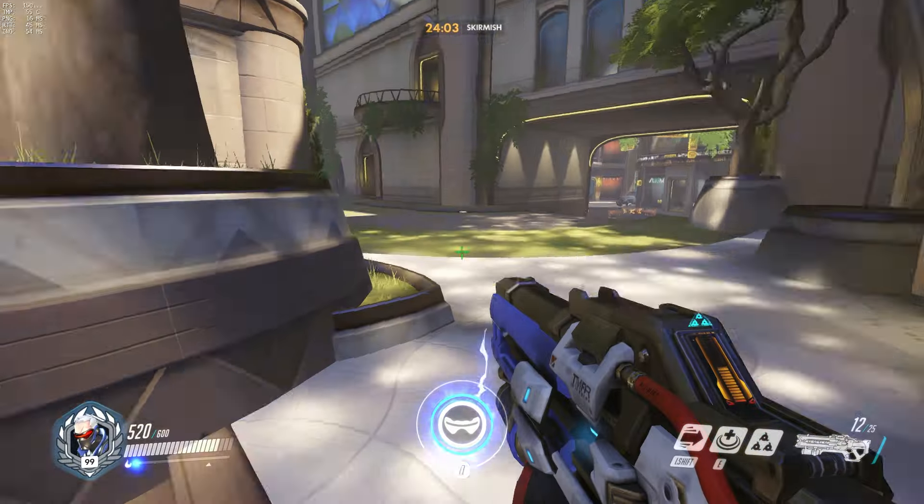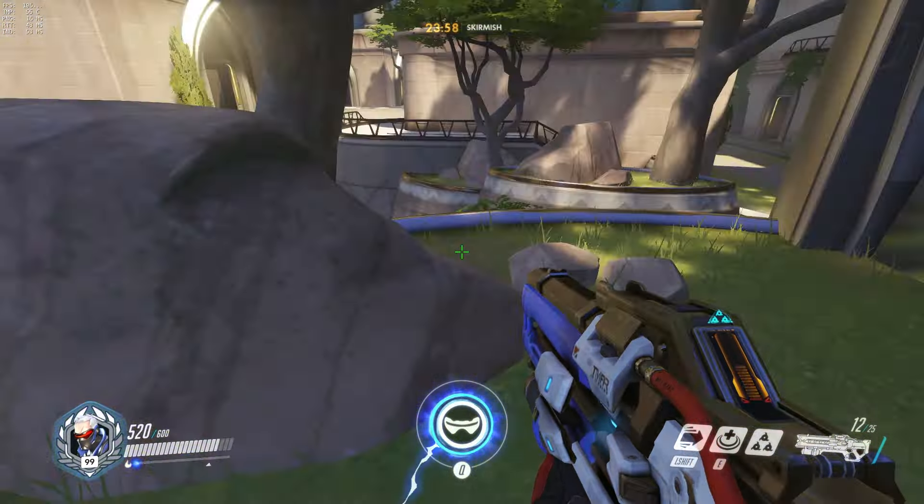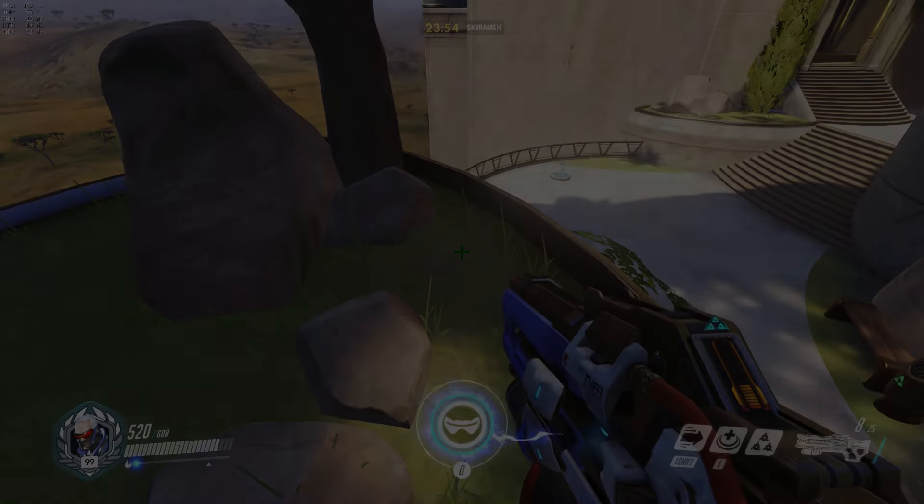A simple ledge I wanted to point out is this one near the final checkpoint. You don't need a Helix Jump as a simple jump sprint will do the trick, and this spot provides great cover. Watch out for knockback abilities though as the falloff is right behind you.